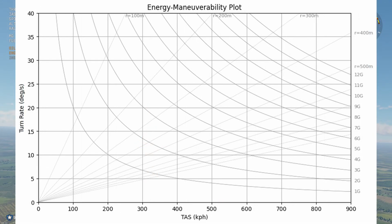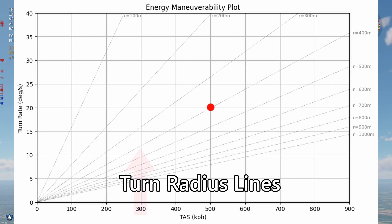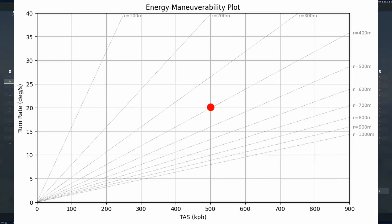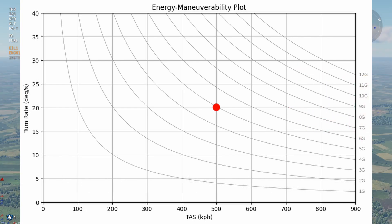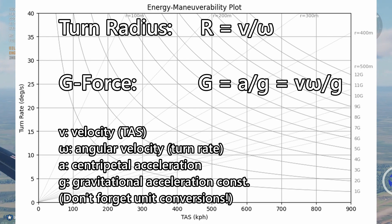The graph usually also comes with some helper lines that help gauge the state of an aircraft at different positions. These first set of helper lines show the turn radius — for example, because our aircraft state is on this line here, our turn radius is 400 meters. Notice that slower speed and higher turn rate tightens the turn radius. The second set of lines show us how many Gs we're pulling — for example, because our aircraft state is on the curve here, we are pulling 5 Gs. Notice that higher speed and higher turn rate increases Gs pulled. These lines save us from having to calculate turn radius and Gs each time using the underlying equations.